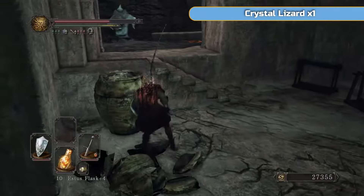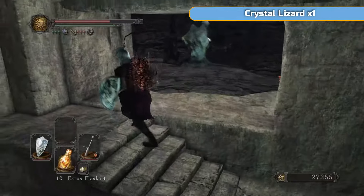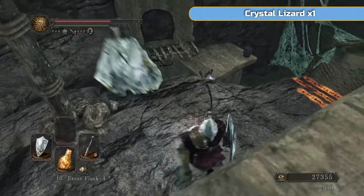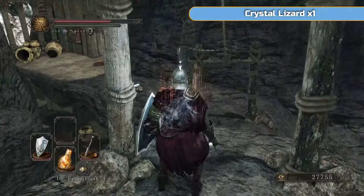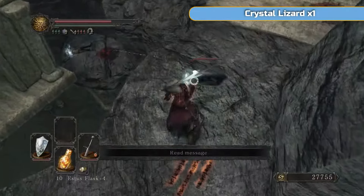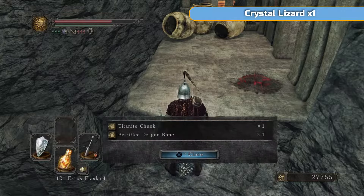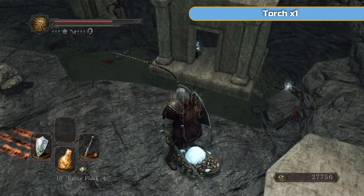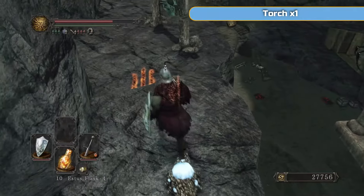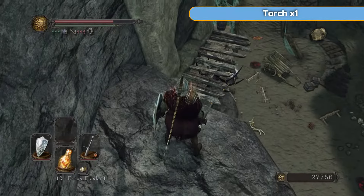I've walked back to the top now and I'm going to go a different path this time. I'm going across the zip line, and there's a crystal lizard directly across from it. Quickly go and get that — I think this one drops Dragonbone, if I remember rightly. Yes, it does — a Dragonbone and a chunk. That's two of my next four; I think I need four for the next upgrade. There are a couple more items here which we'll get afterwards, and then we're going to drop down. You can see there are lots of ways down with different items.